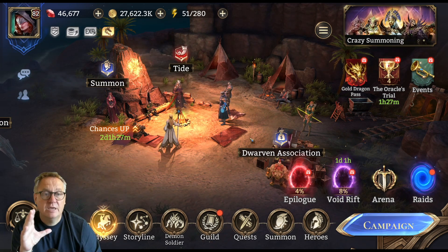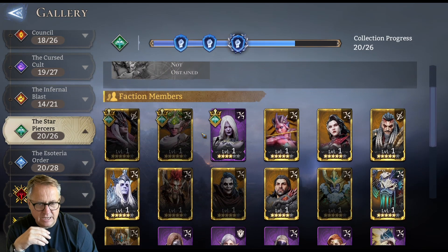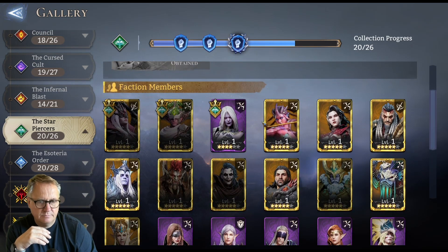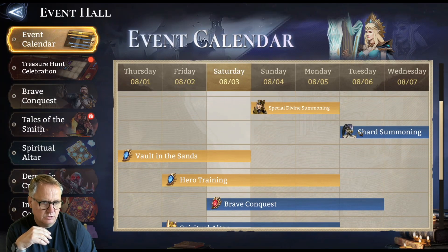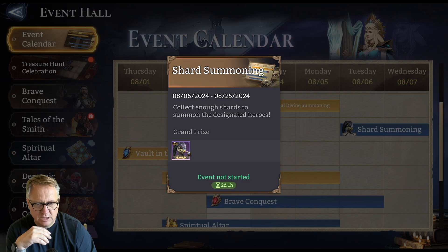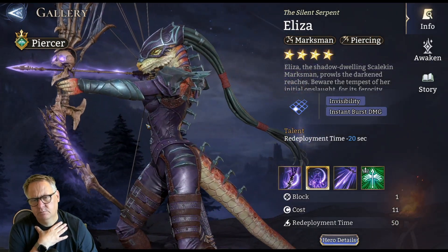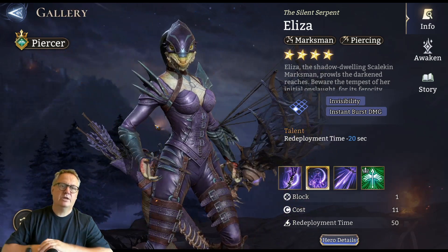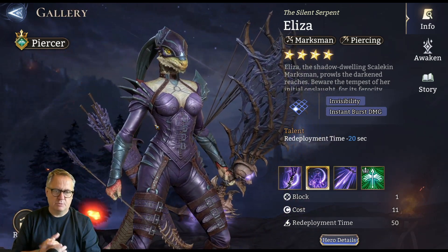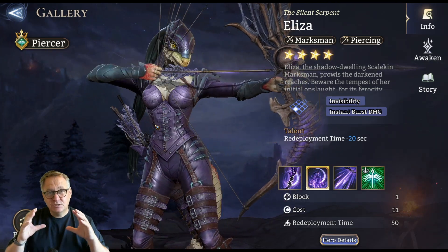If you want to find her, she is not in the gallery. To see her, go to the events tab — you can see her there, that's where the event starts. If you click on the portrait she comes up in the gallery, though she's sort of hidden away. Presumably come next week she'll be visible.